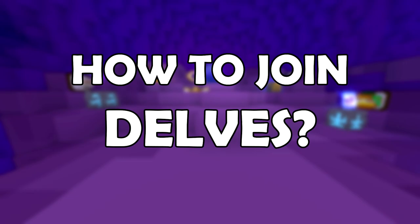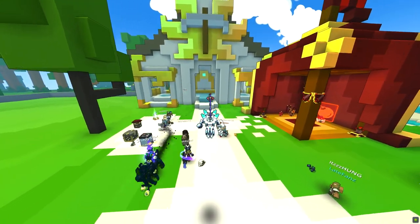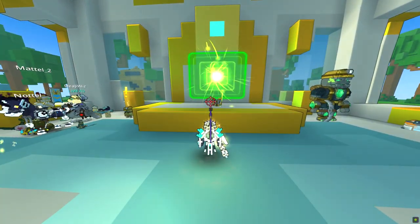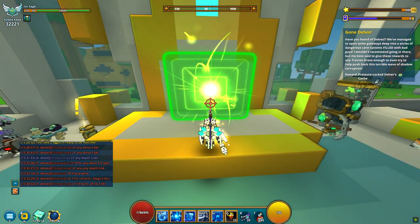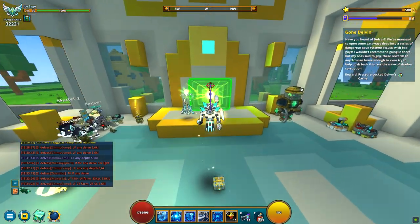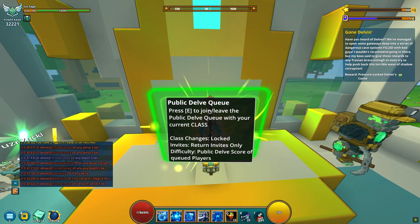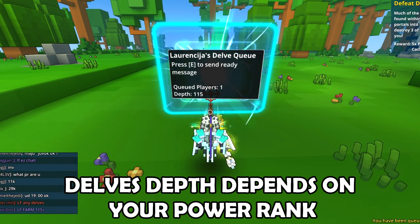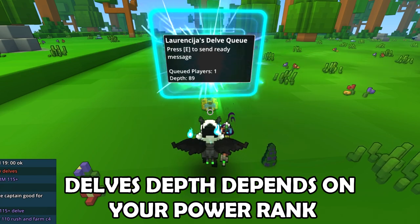So how to join delves? In the hub we can see a new building where you can find the public delves. Public means everyone can join and the depth will be calculated from Trovians' average power rank, yet mostly lower power rank players will end up in quite high level delves. That's why I rather suggest to join or create private delves, as they start at lower depth and you can play with your friends.